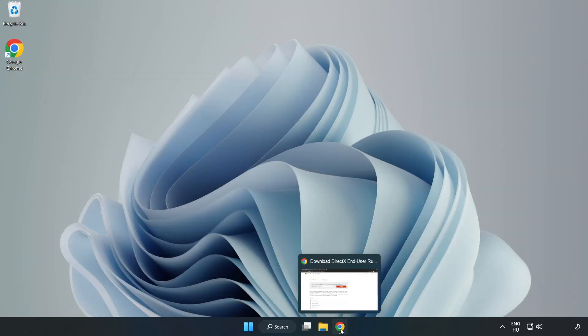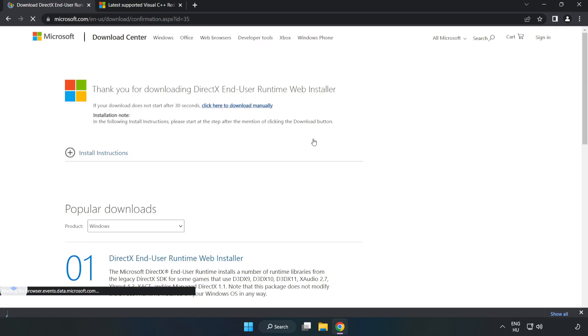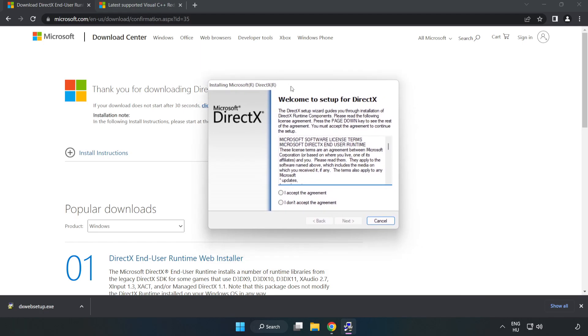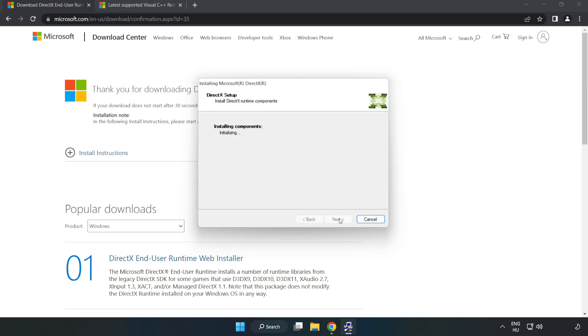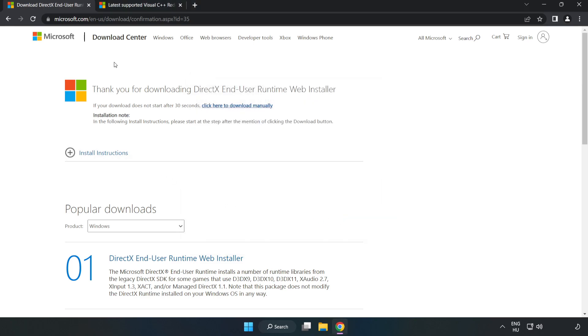Open your internet browser and go to the website linked in the description. Click Download, then click Download again. Install the downloaded file, click 'I Accept the Agreement' and click Next. Click Next, uncheck 'Install the Bing Bar' and click Next. Once installation is complete, click Finish and close the DirectX website.